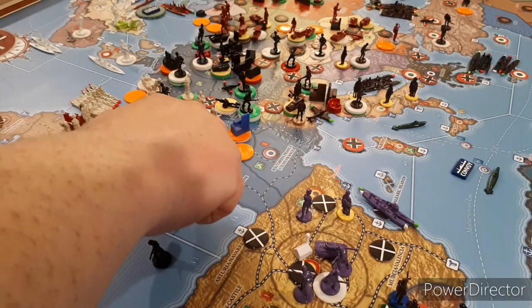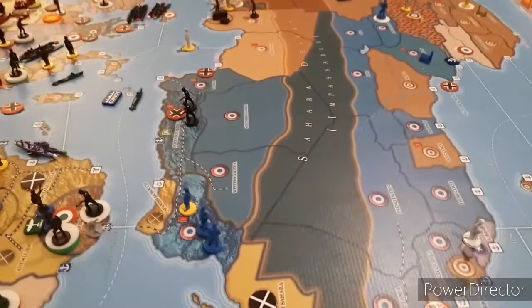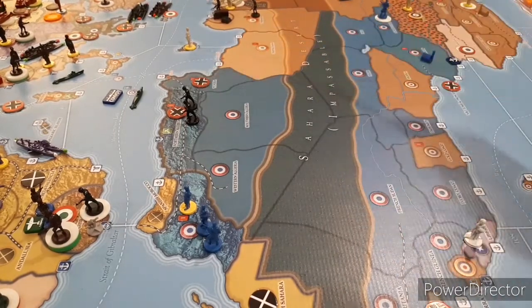Now the French finally get a tech roll. Because they're a major factory, I spent their $3 in the bank to remove three damage, so they don't have one left. The rules say they get four free militia that they can place in Paris or its surrounding land zones, and I just put them all in Paris. Because why not? That is where their money is based again - that is their capital.